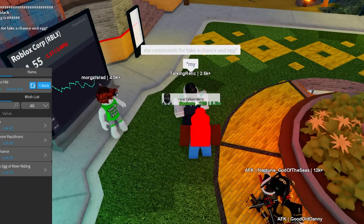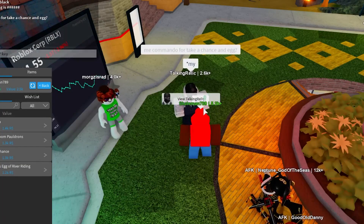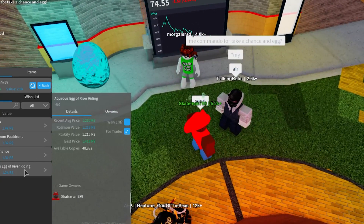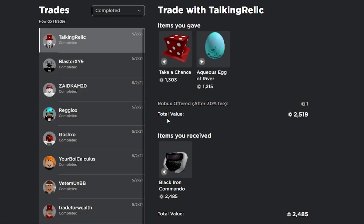This guy at trade hangout just walked up and asked for a trade for his Black Iron Commando, so I told him to send and hopefully we can make a trade — what he offered seems pretty good. I was just able to complete this trade for the Black Iron Commando; the guy sent exactly what he said he was going to send so I accepted right away. I only had to give 2 Robux — it was a really good trade for me, overpaying only about 30, and I got a much better item that I'll probably be able to get a good overpay on.